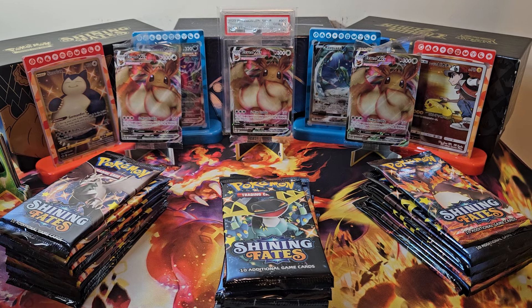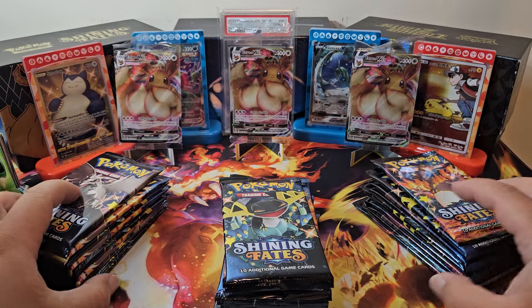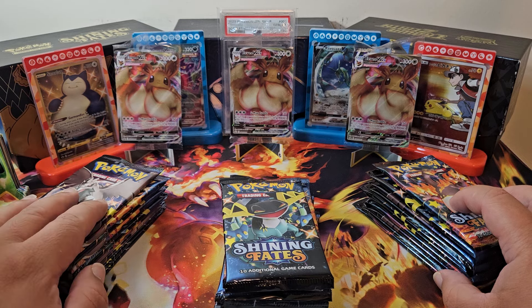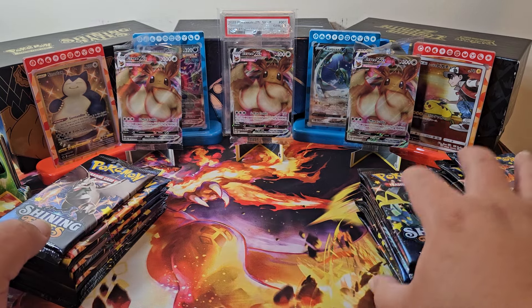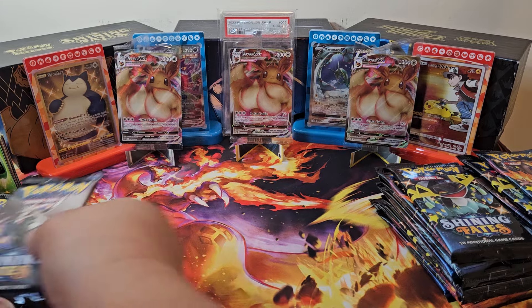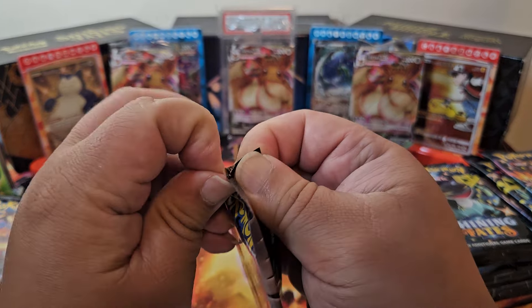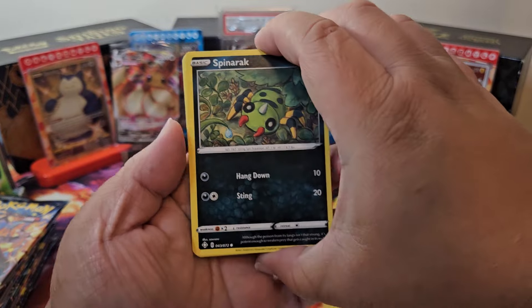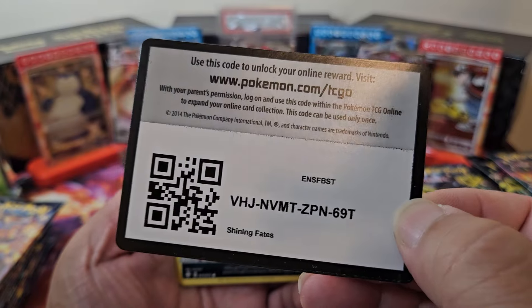So we got the ETBs opened up. We got the three EVs in the back — those are the promos that come with the ETBs. We're going to go with this stack first and just go this way. It's been a little bit since I filmed a video; took a little bit of a break, just some me time. But now we're back and we're going to keep on going.